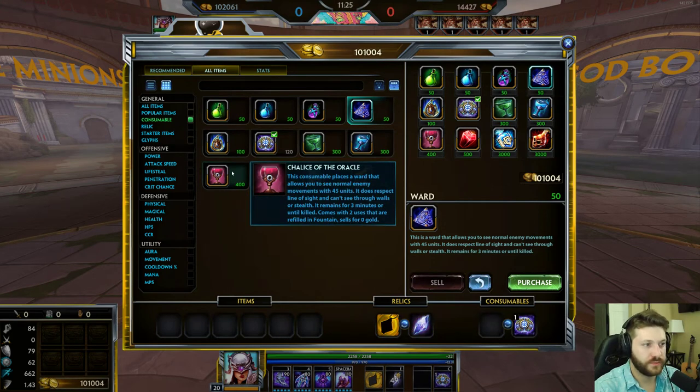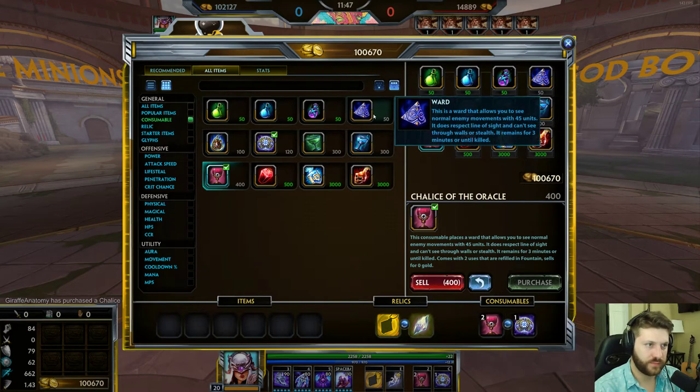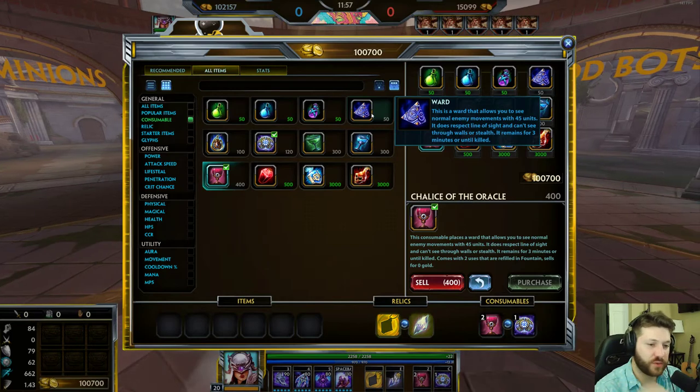The Warding Chalice, especially if you're a new player, is your best friend. You might not see as many high-level players use it because they're really good about remembering to buy wards, but if you're new to the game this is an amazing item. Every time you back, it fills up and you get wards — in this case two, because that is the maximum amount of wards you can have on your person. You can have two regular wards and one sentry ward, but you can only have two wards active on the map at a time.